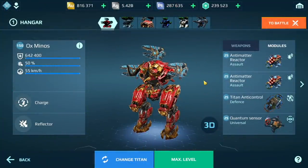Trying to melt up this Hawk. Hopefully you guys can see why Titan Anti-Control is so effective on fast-moving titans like the Minos. And that's pretty much it — thank you guys for watching my update 7.3 tip.